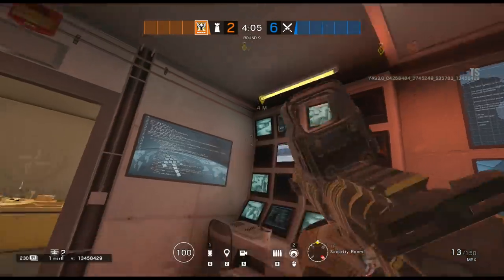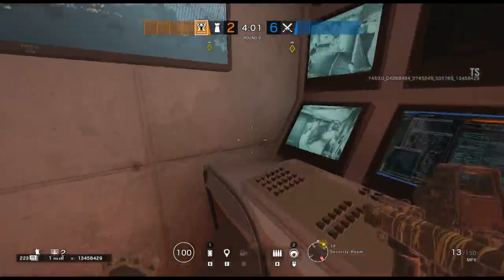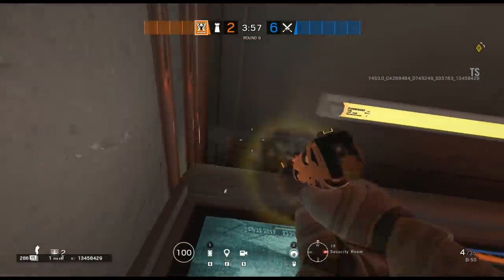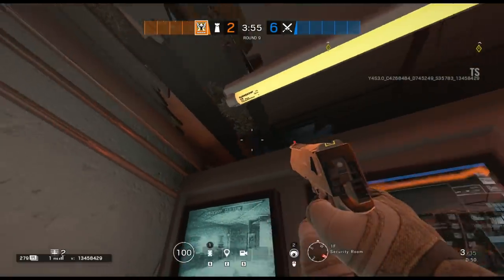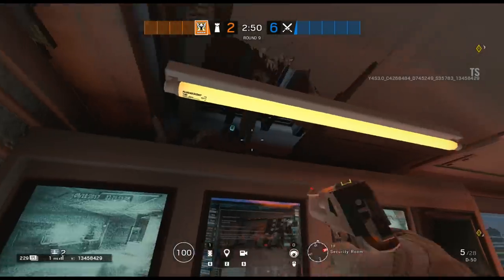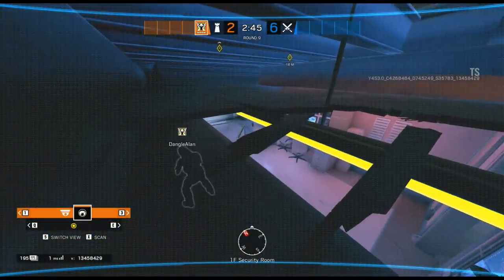Moving just inside the door off the model room, we're inside the security room. Just inside the door to the left, above the control panels and monitors, if you shoot a small bit of the ceiling out you'll be able to place a Valkyrie cam on the metal beams above. From here you'll be able to watch the whole security room for any enemies trying to make that push through the room towards the objective.